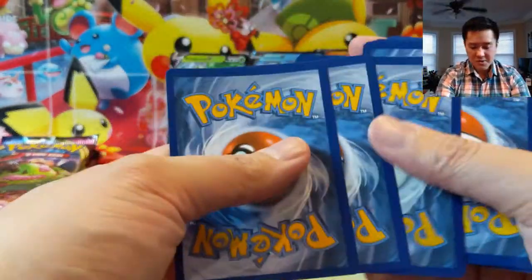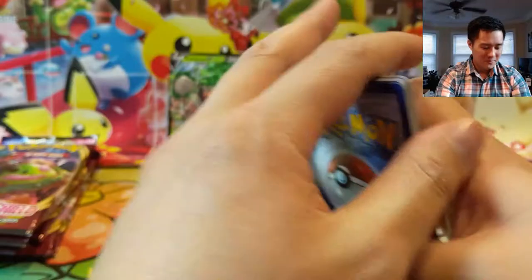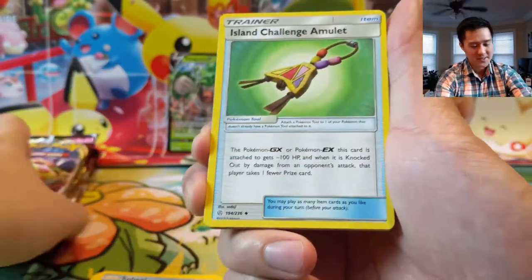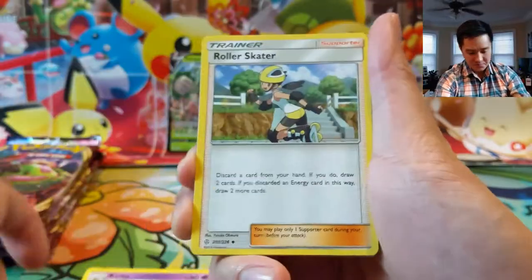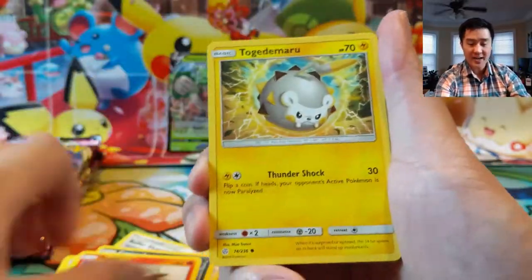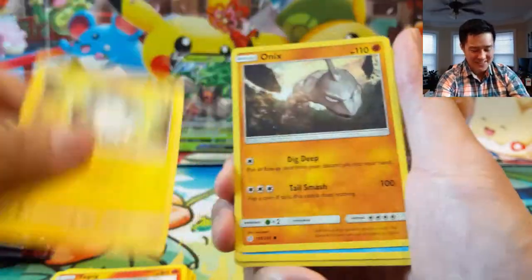We've definitely back-loaded this opening, so all the big cards should be in the Sword and Shield packs and those Burning Shadows. I really hope the print quality is there — that was kind of one of the biggest emotional roller coasters on this channel when we pulled a hyper rare Rainbow Charizard that was in terrible condition.